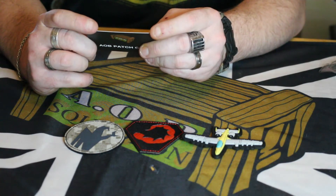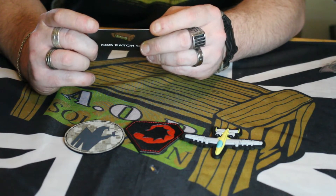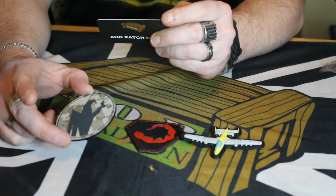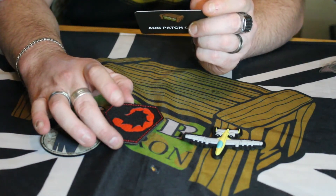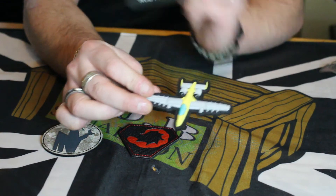AOB Patch Club, October 2021. This month features the classic RTS game Command and Conquer: the GDI laser cut on AOR1, the Nod laser cut black and red, and then the A10 strike. So this one has to be the GDI laser cut on AOR1. Then we have the Nod laser cut black and red, which is the scorpion tail. And then the A10 strike.